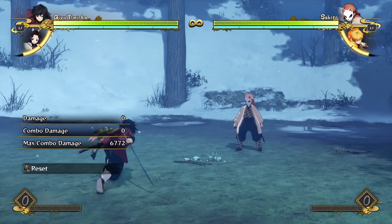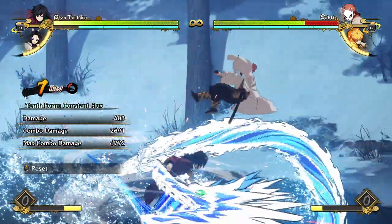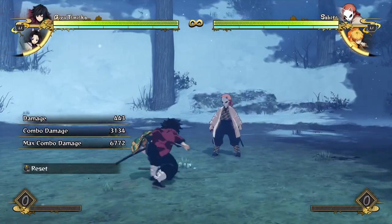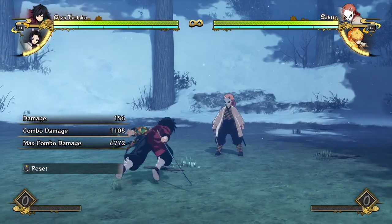If you get a combo off of a red attack you can do something like this, just a few hits into constant flux, or you can just end your combo into a waterwheel. The same applies for your aerial tilt attack.